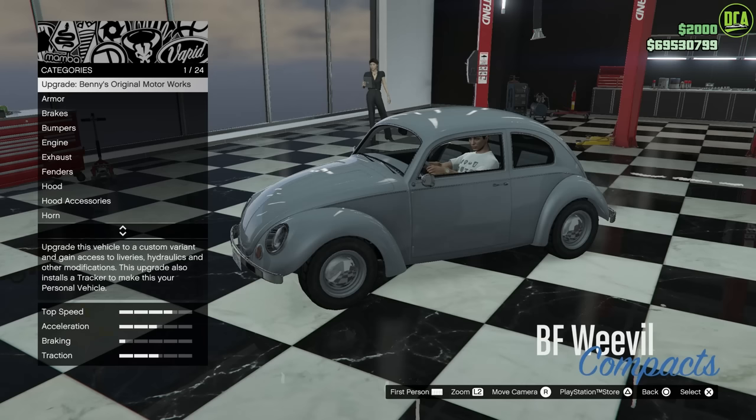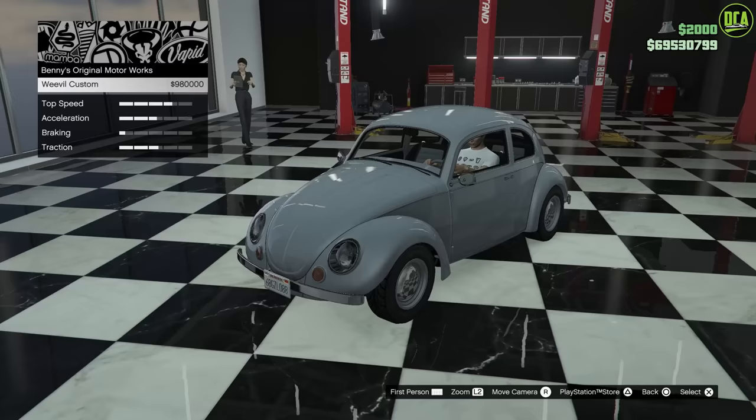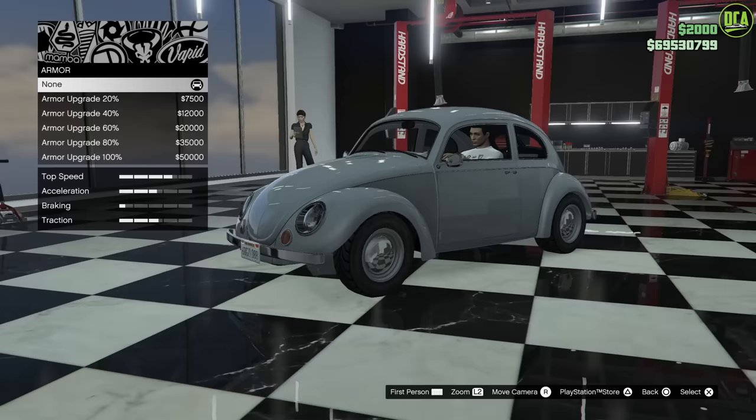First thing you have here is the Weevil custom build. Now, they do offer the Herbie style livery with the Weevil custom, but that thing is just completely way too custom and hot-rodded for what we're going for here, or any Herbie build. So we're going to skip that. Now, usually for these builds, I always go full armor and most of the performance mods, so we're going to stick with that here as well.